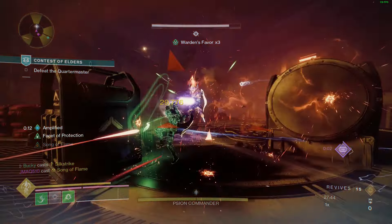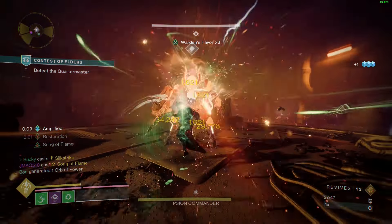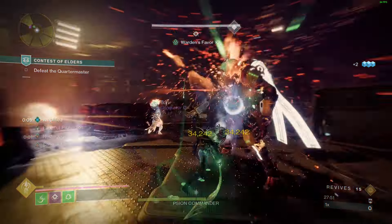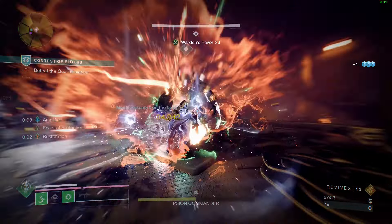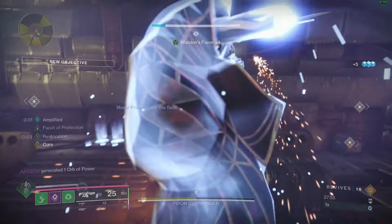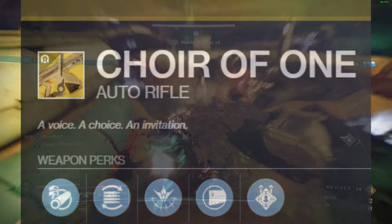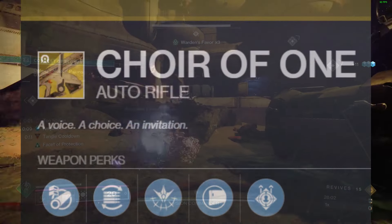Choir of One is obtained from the Encore Overture exotic mission introduced during Act 2 of Episode Echoes. It is a craftable weapon. After completing some puzzles in the exotic mission, you're going to want to craft this weapon with Onslaught, Short Action Stock for plus 15 handling, Flared Magwell, and Arrowhead Break for 100 recoil direction and handling.